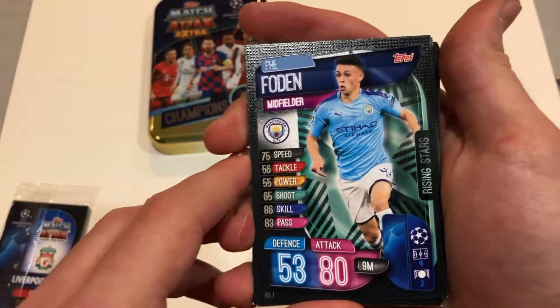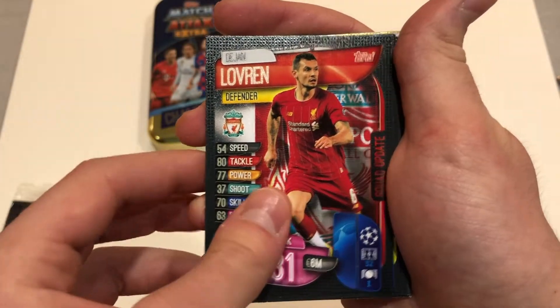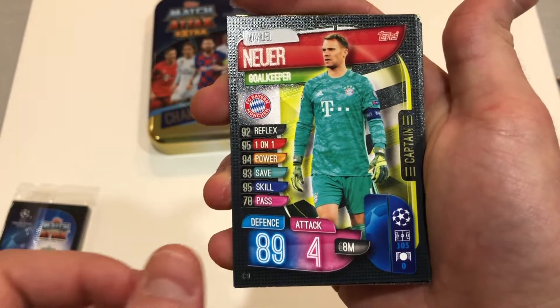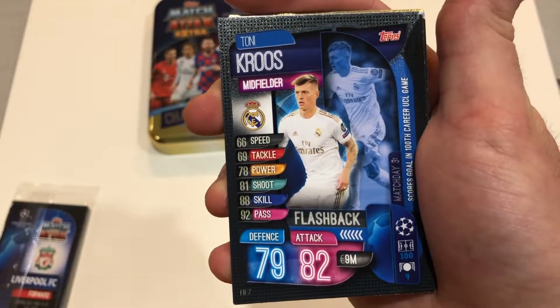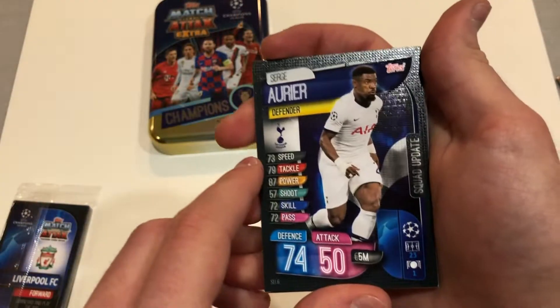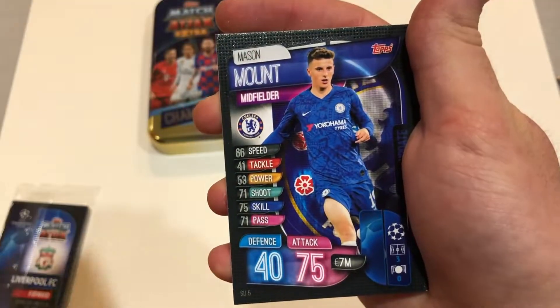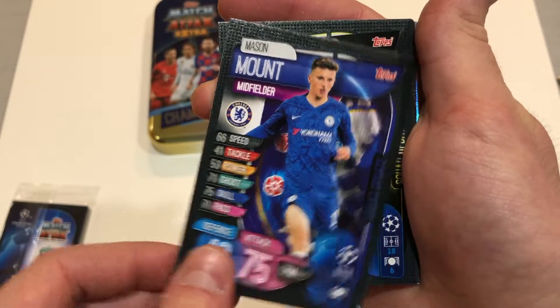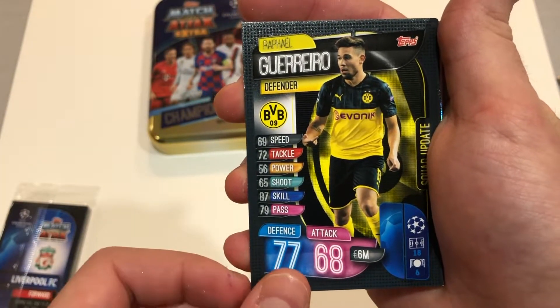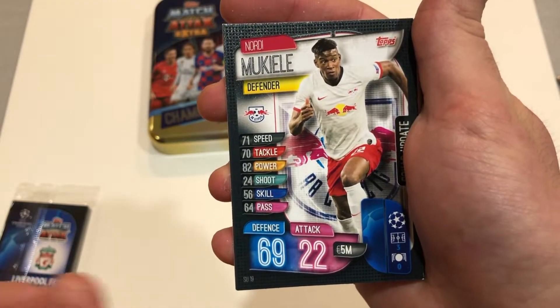Fabian Ruiz, and we've got Phil Foden Rising Star, Lucas Vasquez, Lovren, Manuel Neuer Captain Card, Tony Cruz Flashback, Serge Aryeh, Marcel Sabitzer Flashback, Mason Mount Squad Update, Rafael Guerrero, Toby Alderbarold Action, Mukulele.